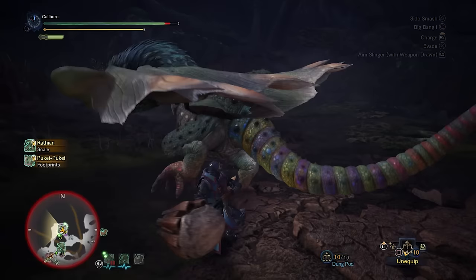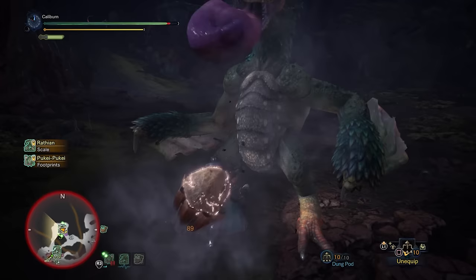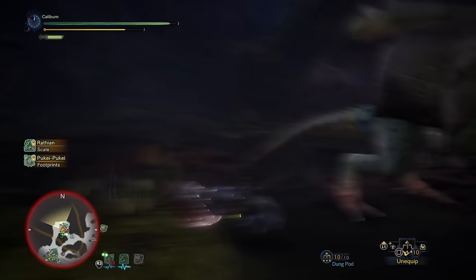After the hunt is over, you'll get cutscenes and unceremoniously start the next assigned quest, Invader in the Waste, which is just a Pukei-Pukei — or is it? This Pukei-Pukei is actually a high rank one, and will be deceptively strong. Once you've taken it out, you'll ascend into high rank.